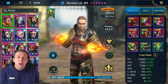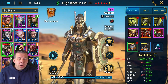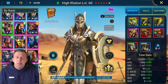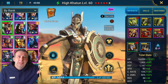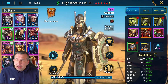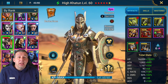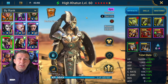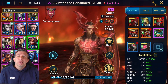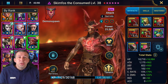I managed to get two more six-stars on the account in that time - I got myself Skimfoss and I got myself Hikartoon. You've probably seen if you've been watching my free to play series - my shard pull luck has been dire, pretty damn sad. So what I'm having to do is just work with the champions I've got, which is fine. We ended up leveling Hikartoon to 60 - she's a really good champion. I took Skimfoss, who I think is one of the most underrated epics out there, to 60 as well.